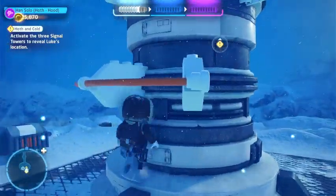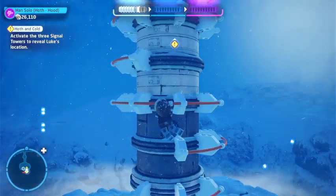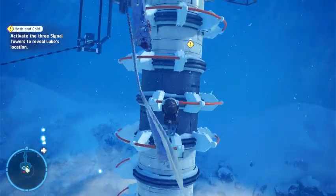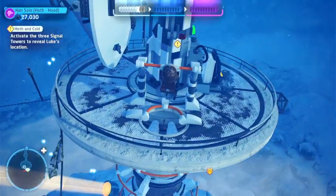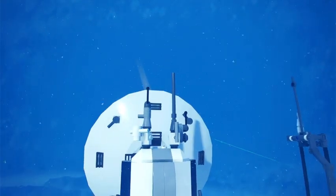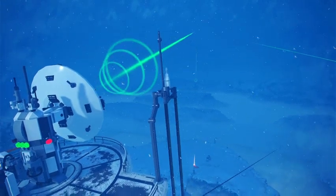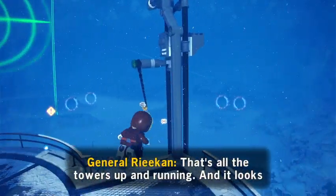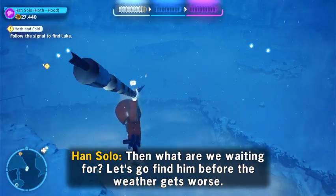Now we climb up there. Don't worry boys, it's just a wampa — whatever that thing is. That's all the towers up and running, and it looks like they've already triangulated Luke's position. Then what are we waiting for? Let's go find him before the weather gets worse. That is yours and this is mine.